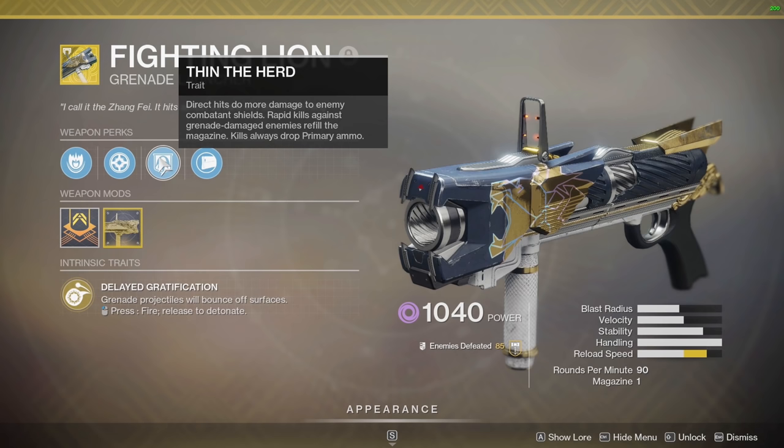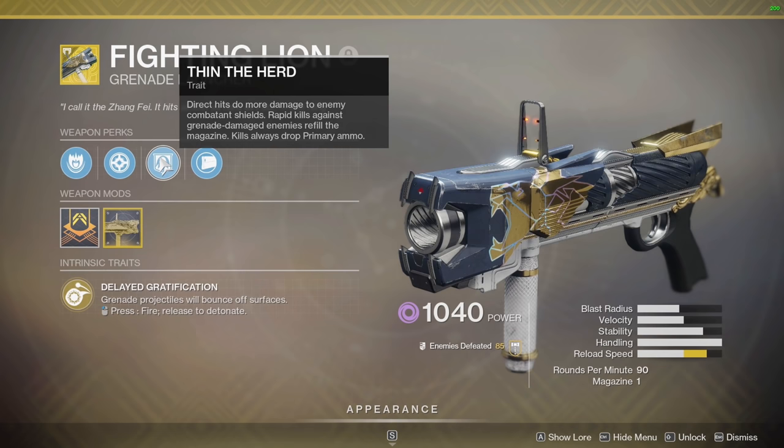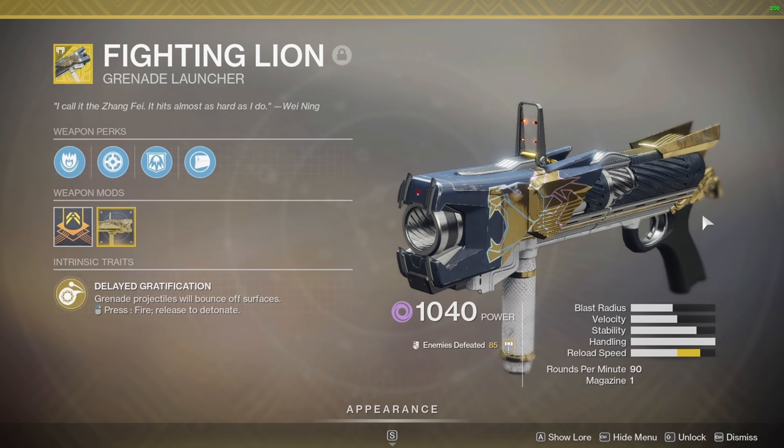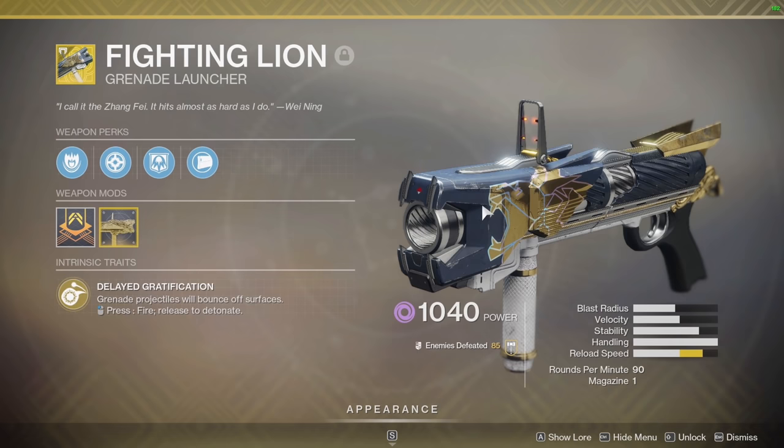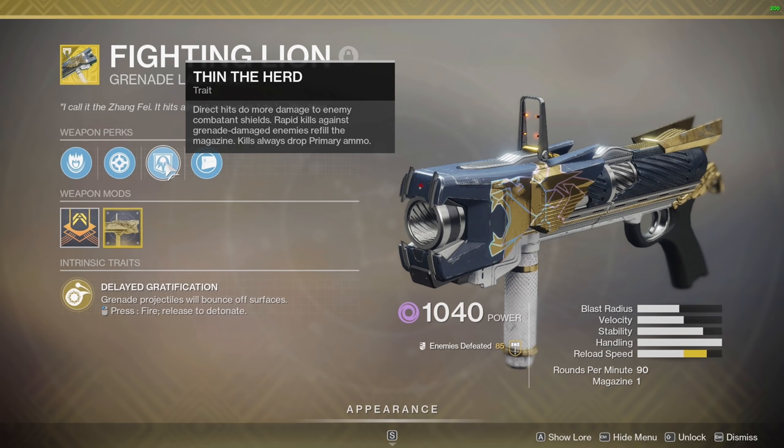We have a perk called Thin the Herd: direct hits do more damage to enemy combatant shields, rapid kills against grenade-damaged enemies refill the magazine, and kills always drop primary ammo. So if you didn't know, the Fighting Lion takes primary ammo — not special like any other grenade launcher. It's pretty wild; you can basically spam grenade launcher shots the whole game. If we hurt an enemy and kill them with our secondary, it instantly reloads this weapon.